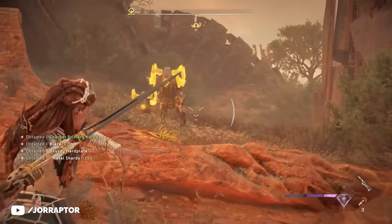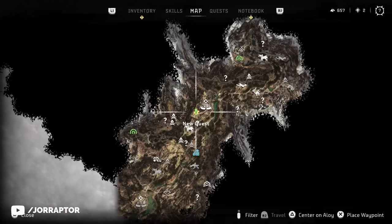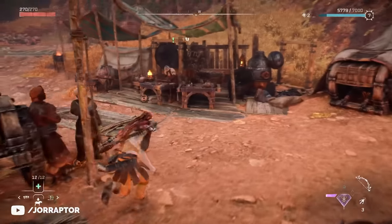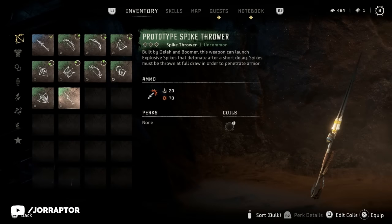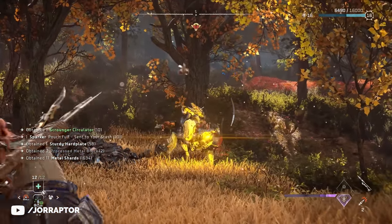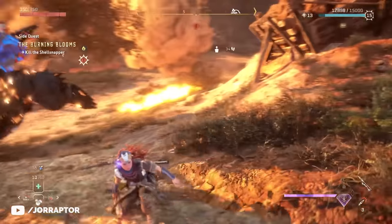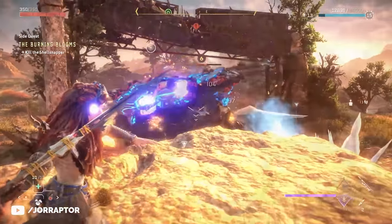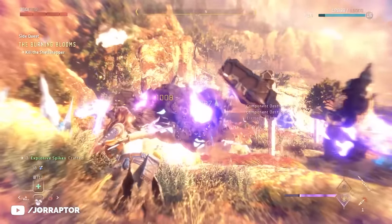Let's start with an early weapon you really don't want to miss when around Chainscrape. You get it from a mission called A Bigger Boom, which you find on the map. It's available after having progressed the main story a bit — once the shops in Chainscrape open up, this mission should appear. After completing it you get the first spike thrower in the game, with ammo that explodes after a short delay. It's really amazing early on to clear machines fast, and I used it against the shell snapper — with a perfectly placed spear I was able to remove its big shield-like components and nuked half the health bar.